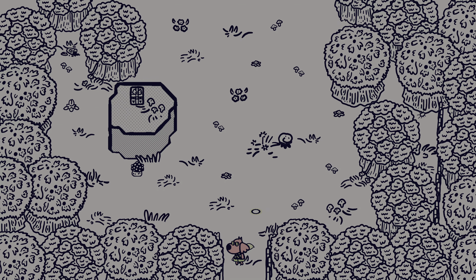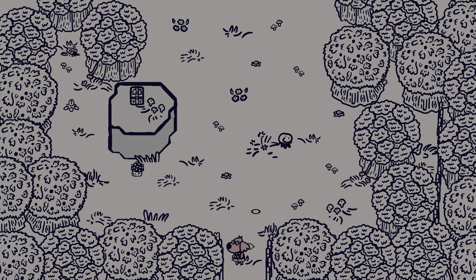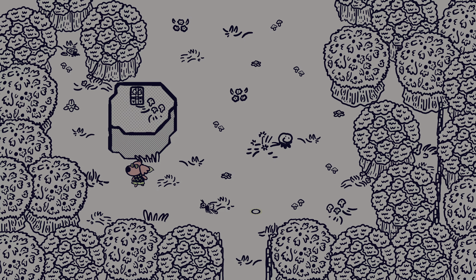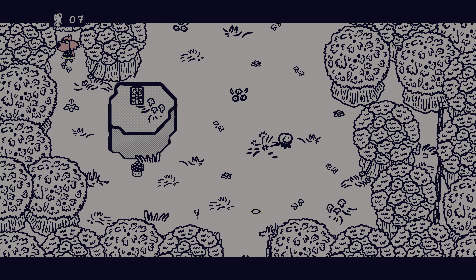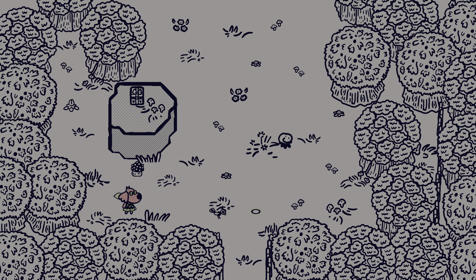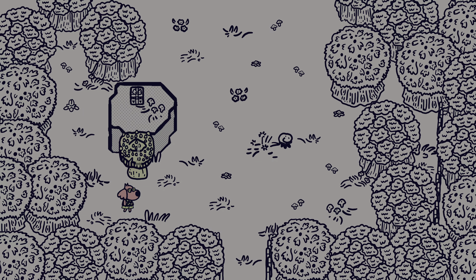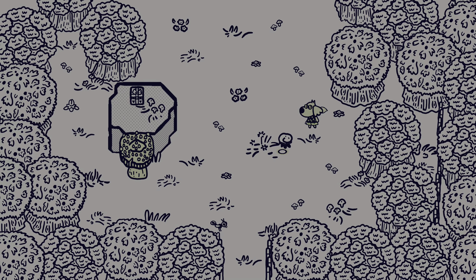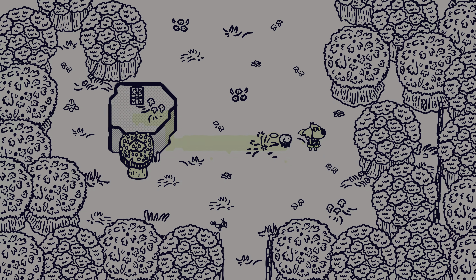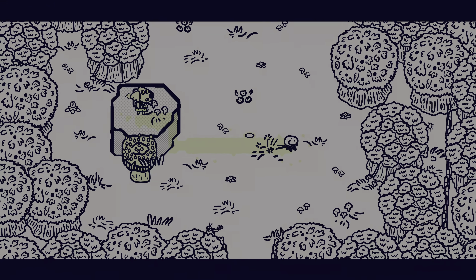Don't forget to smash the thumbs up if you enjoy this video, and subscribe if you haven't — I'd really appreciate it. This game's been a lot of fun; at the end of chapter one we had a boss fight which was really cool. Then we got to know a few people around town, Chicory let me take the brush, and we can do whatever we want. There's something that sprays my paint — oh that hits me up, that's super cool.